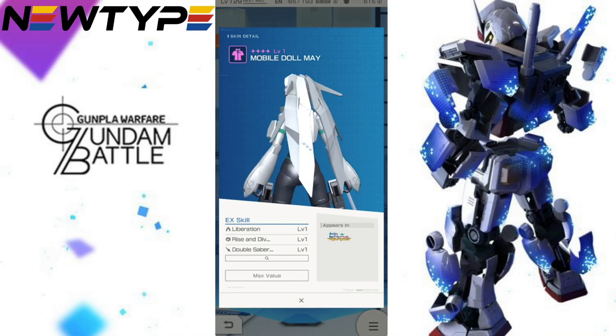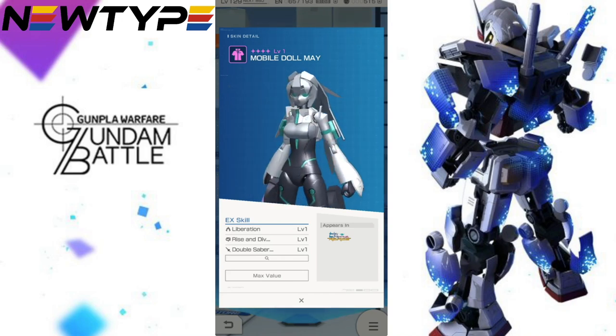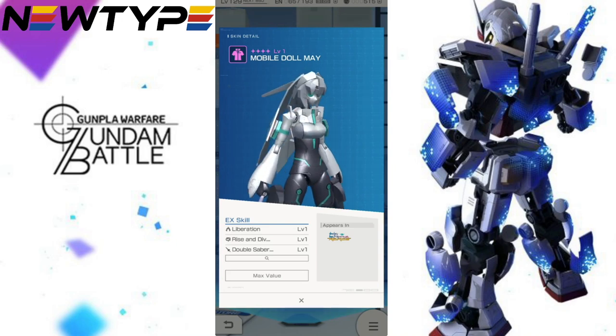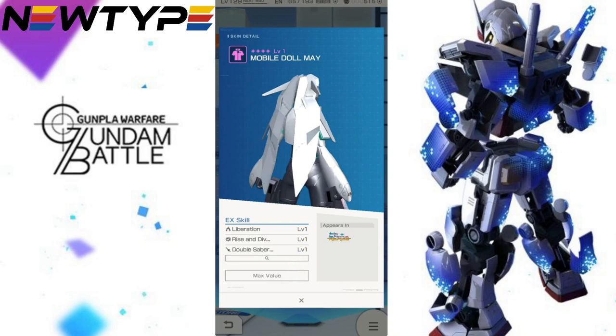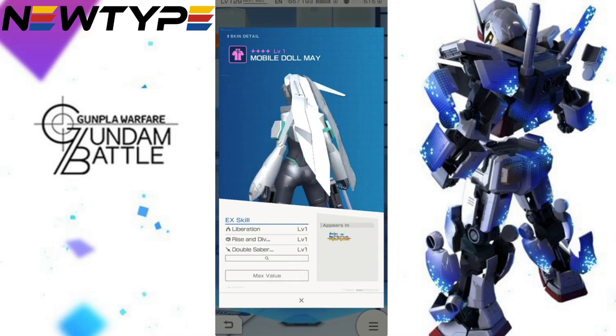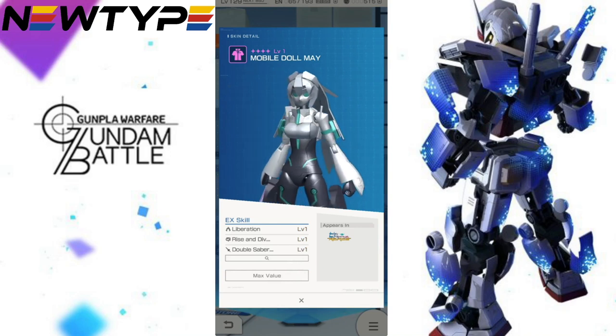Taking a look at it up close, it looks really good. I don't have any problems with the aesthetics — I like the Mobile Doll May, especially when she debuted in the episode in Build Divers Re:Rise. She looks good. Instead of taking a look at the max value, we're going to look at the level 1 value of each of the EX skills.